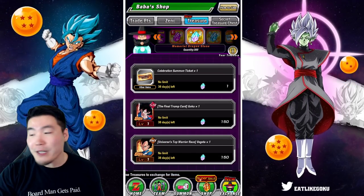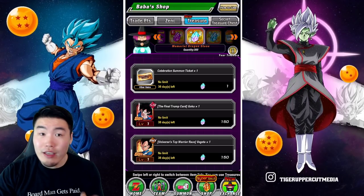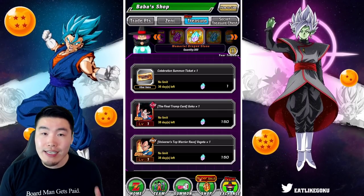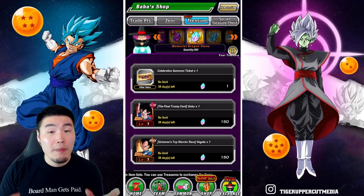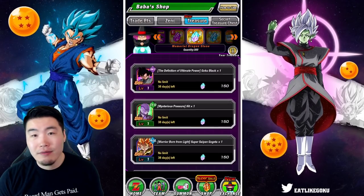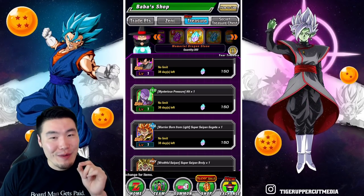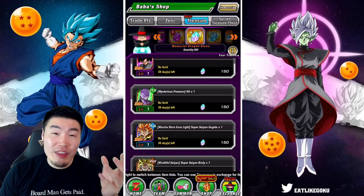To be fair, the only time I'd recommend actually buying characters with the stones given the high cost is: number one, if you're going for a category lead — one of the newer ones — and number two, if you have a lot to spare. Like if you have 500 or 600 and you're only targeting one or two units on the banner and everything else is done or you just don't want them — in that case, sure, go buy them. But it's just silly. It's very late right now — it's like 4 AM — but I just couldn't go to sleep without making this video.